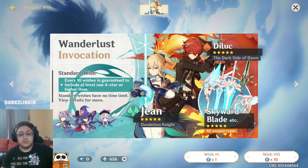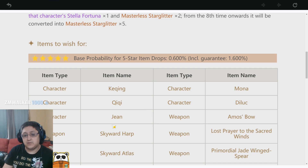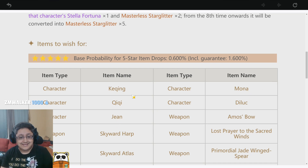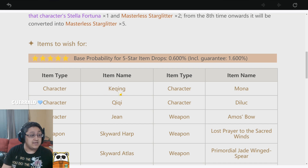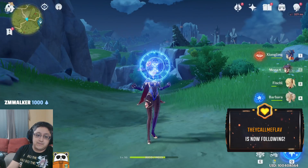As far as characters you could potentially re-roll for, I've seen people play Xiao, Diluc, Mona, Kiki, and Keqing. I think Keqing is my favorite to watch — she's a lightning sword-based character, very cool. Mona is more of a mage character. Diluc is a slower big-hit character. Kiki is in between fast and slow. And Xiao is closer to your main character, so you won't see a ton of difference.